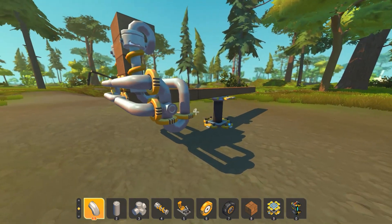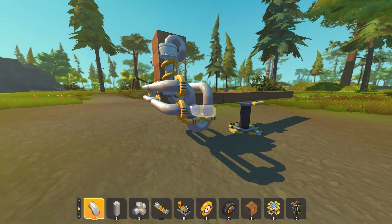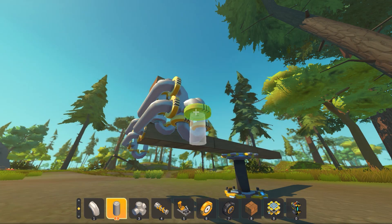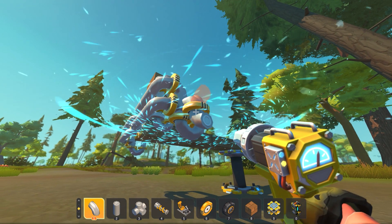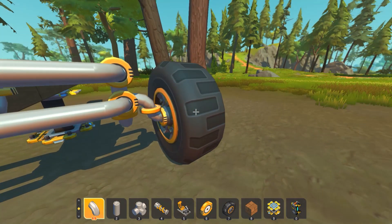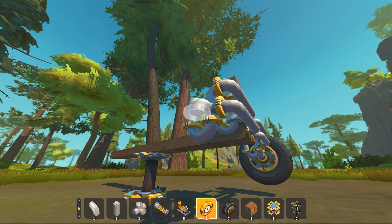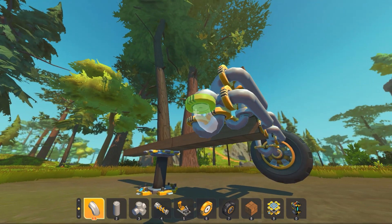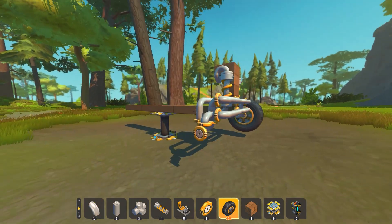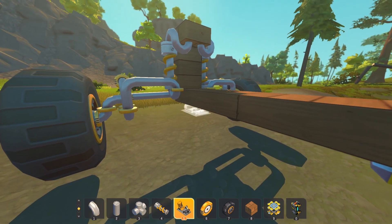To actually connect your wheels to this double wishbone suspension, go over here and get some curved pipes that go down on both sides, then get a bearing at the bottom. Get a curved pipe towards it, add a bearing, and finally connect your wheel - I like to use the big wheels. Same thing on the other side: get a bearing at the bottom, a curved pipe going out, another bearing, and a big wheel. You're finally done with the front suspension.